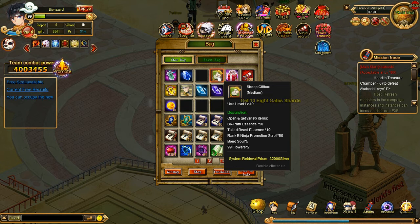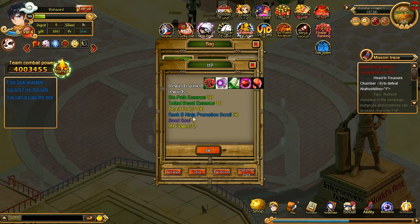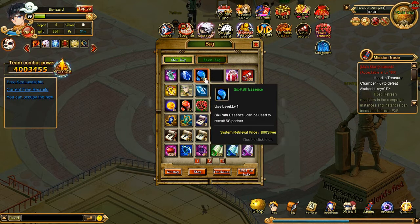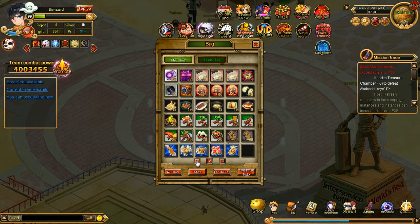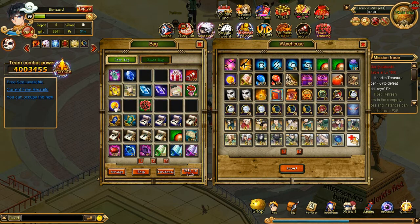I'm not going to use them right now because I'll fill up my bag, but I'll use them a little bit later. And then here are the medium ones. They give us some essence, some tubby's essence, some beast fruits, B-ranked promotion scrolls, souls, and then 99 flowers — which is actually pretty nice, so you're going to be able to give those in the flower event. All you have to do is click on whatever one you have, use it, and it doesn't actually take away cash gifts or ingotter or whatever. That's how you use those.